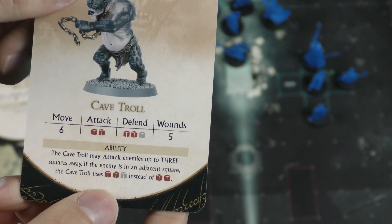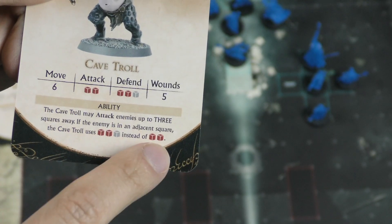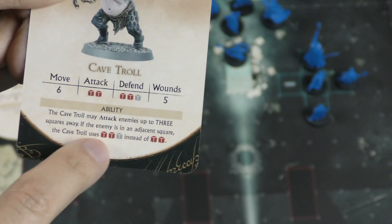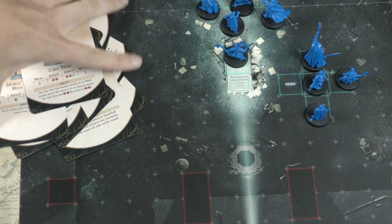The cave troll has six movement. If adjacent, he rolls the gray dice for attack instead of regular dice and can attack up to three squares away. His defense is two red dice plus a gray die, and he has five wounds.